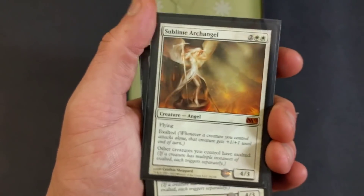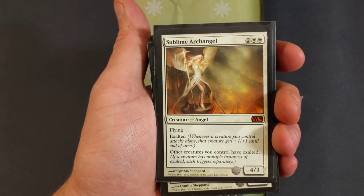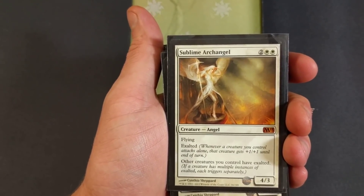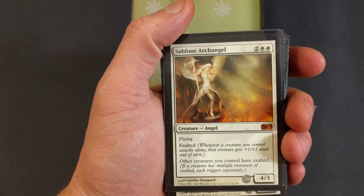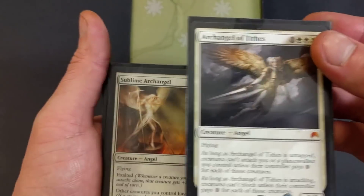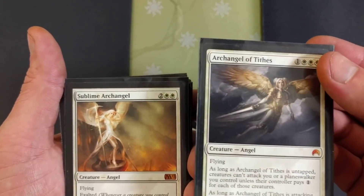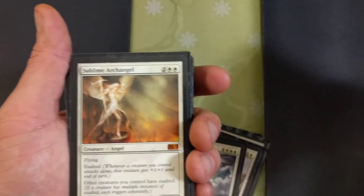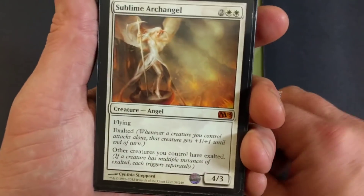Good old Sublime Archangel — flying, exalted. Whenever a creature you control attacks alone, that creature gets plus one plus one until end of turn. Other creatures you control also have exalted. So when you attack, let's say you have five creatures out and your three-five Sublime Archangel attacks solo — you're adding plus five plus five to it. That's pretty nasty because everything else gets exalted with it.